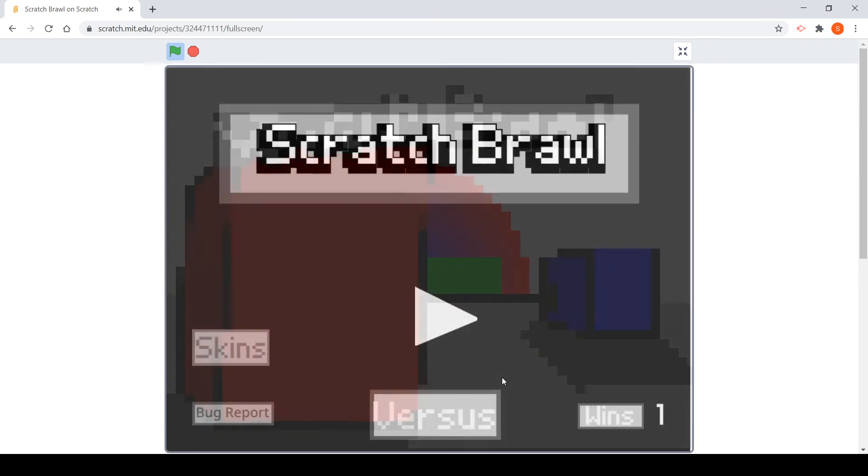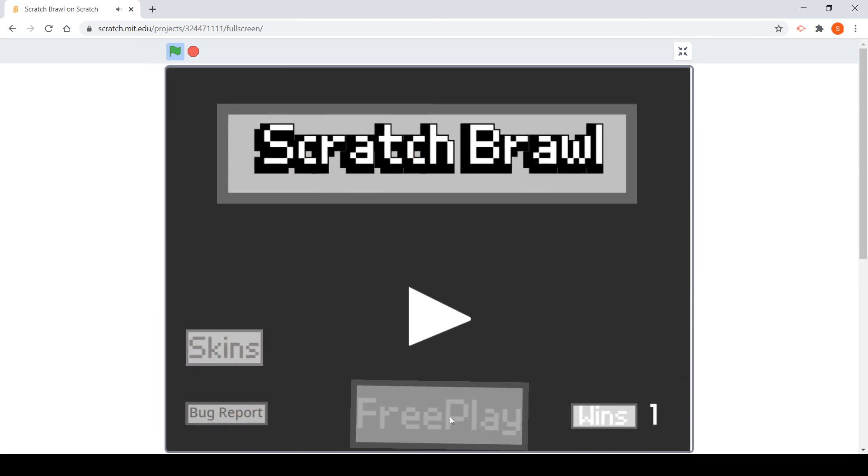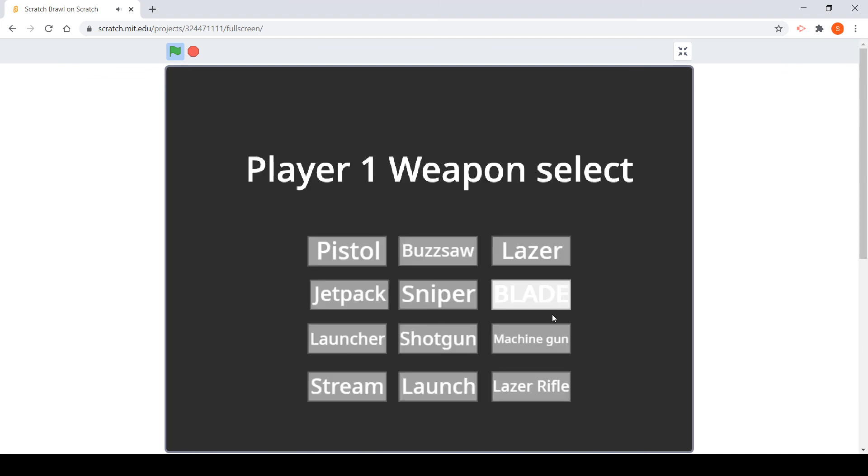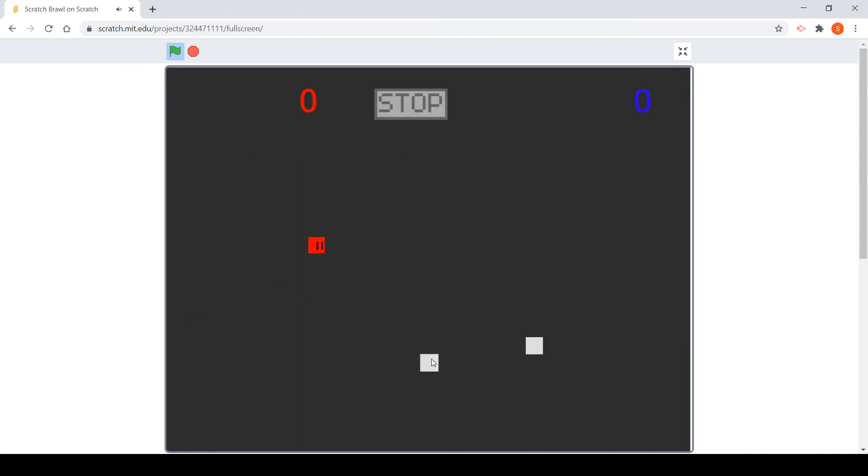There's one last mode called free play. You move around and get to pick up the voice again, but this time you get to make your own weapons. You can just replace these tiles down and click on the camera.